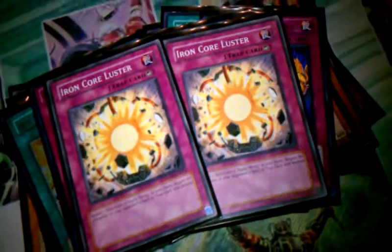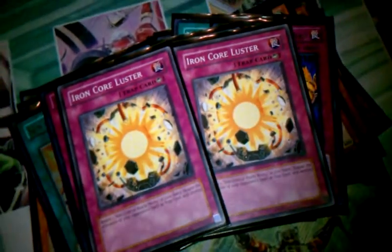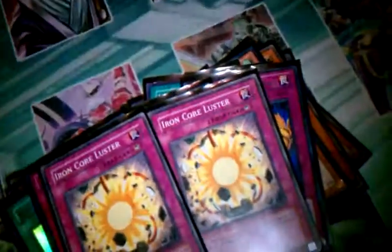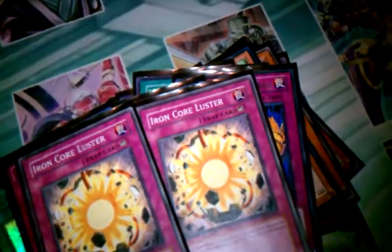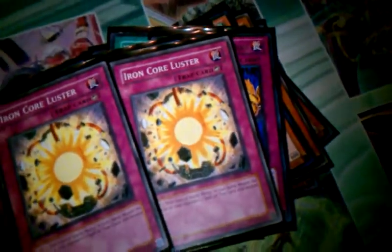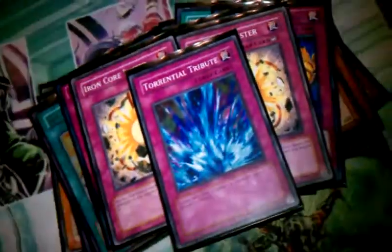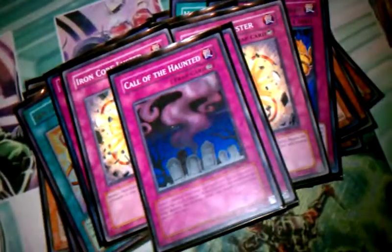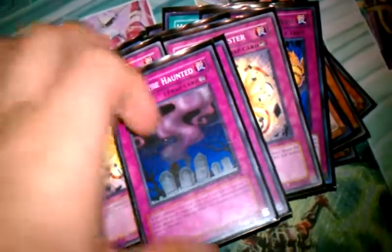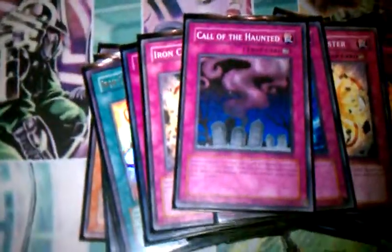Another good card in the deck is Iron Quark Luster. I'm running two — I probably might put this down to one, because I try not to throw that on Iron Quartz too much. It's pretty much like a Spark Bride but you're pulling a drum draw, which makes it a really good Trap Call. There's an Iron Quartz version of this, but Call of the Haunted is just much better.